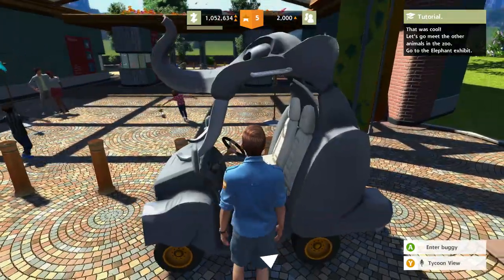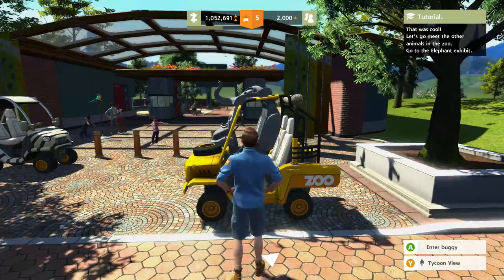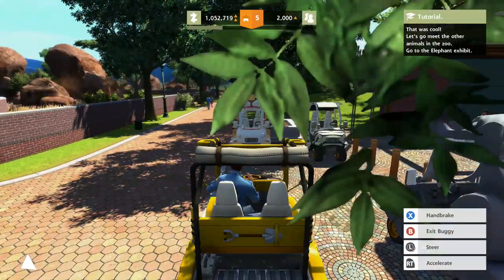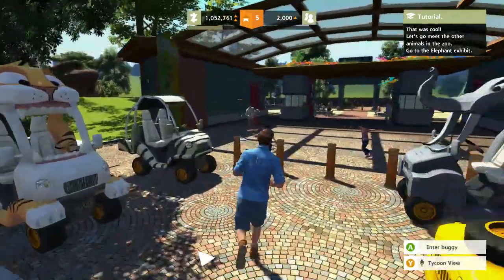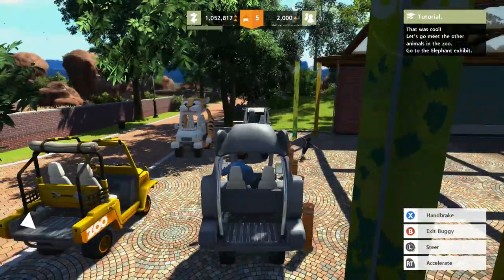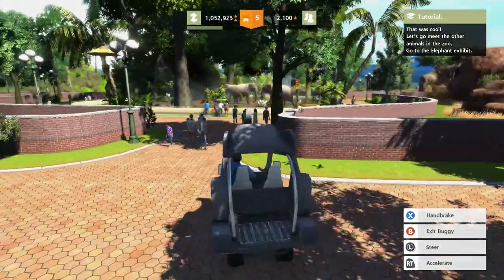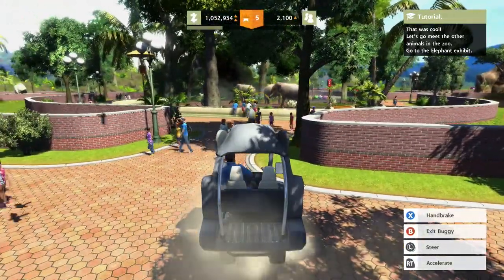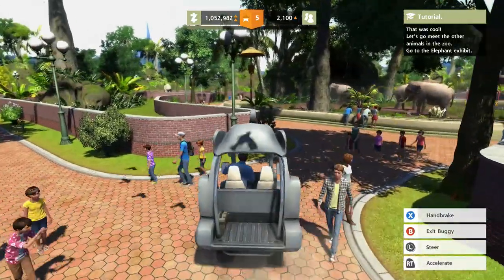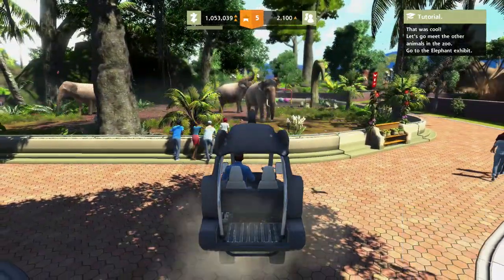Oh you can enter the buggy! Press Y — I want the elephant one. Can you beep at them? You don't run them over — nope, cool. Exit buggy.